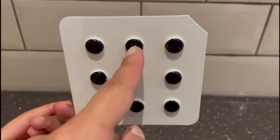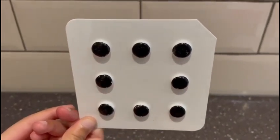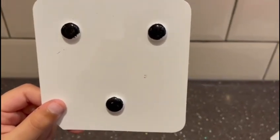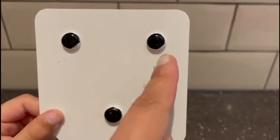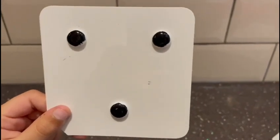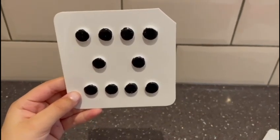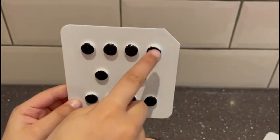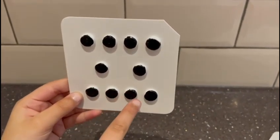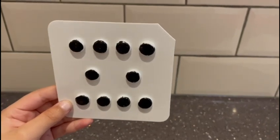Let's count together. How many dots do we have on our card? One, two, three, four, five, six, seven, eight. Can you subitize? How many dots do we have on our card? One, two, three. We have three dots on our card. How many dots do we have on our card? One, two, three, four, five, six, seven, eight, nine, ten. Fantastic work, well done with counting!